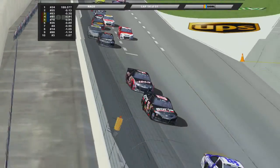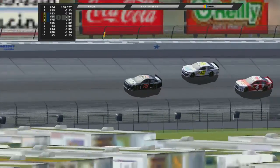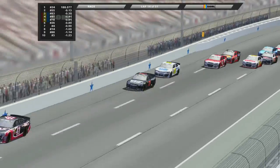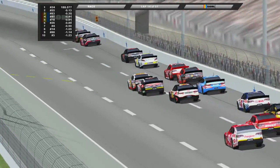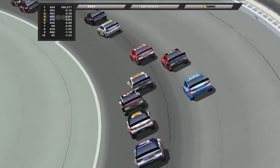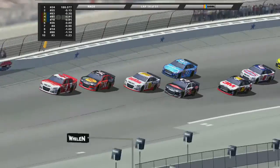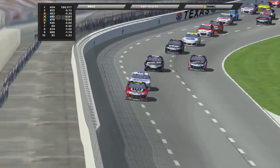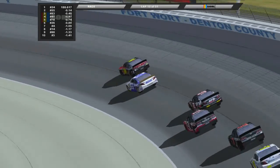Madison Tall finding her way into the fourth position, and Ryan Madden sitting in a nice fifth, rounding out the top five — kind of the bridge between the rest of the field. Benny Watson able to find his way into eighth or ninth, battling. Gutierrez is gonna get just barely enough of a run. Hamill's still battling with the 24 for the lead, but no one has been successful.